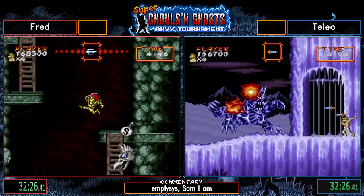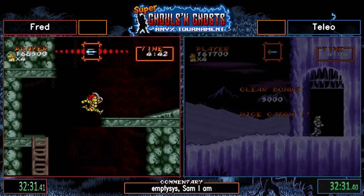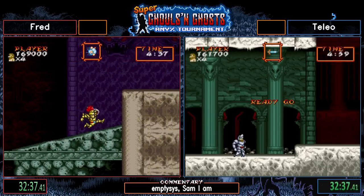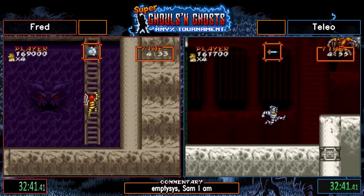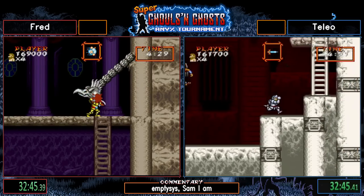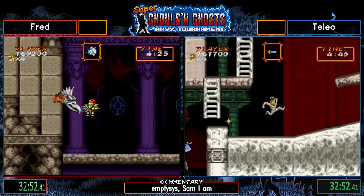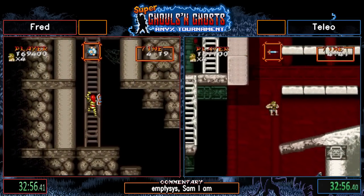This boss can give you some random patterns and it's one of the places where you have to react. There's the bracelet. The bracelet takes some time to spawn, so Fred went ahead and killed the armor with magic. Talio is going to damage boost up here, jump right under this axe genie, and skip right to the end of the level.